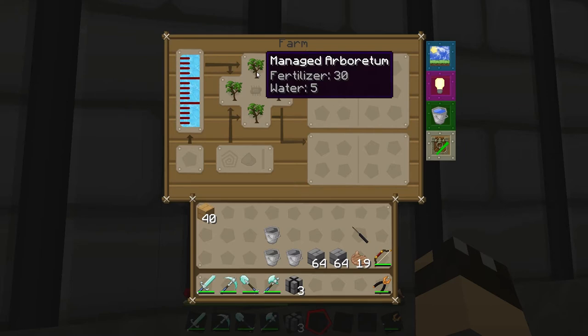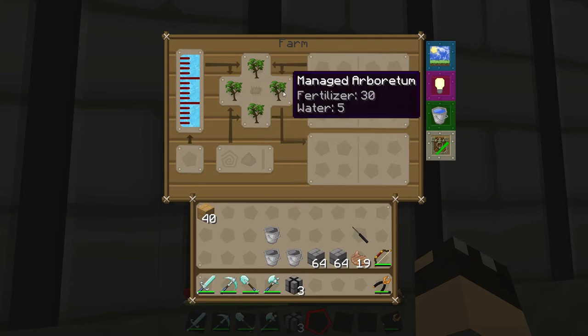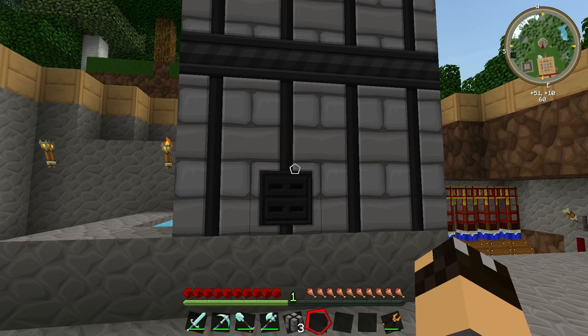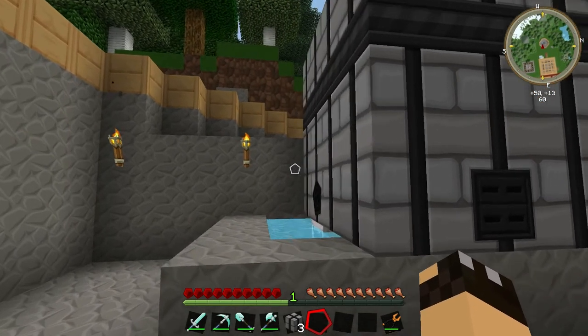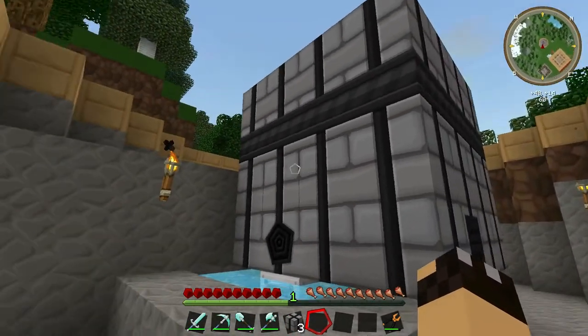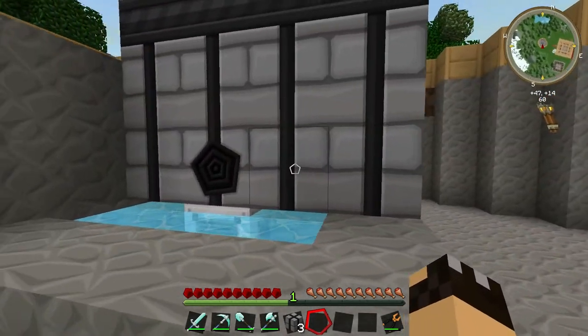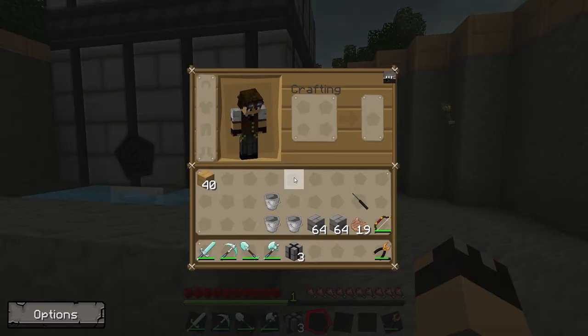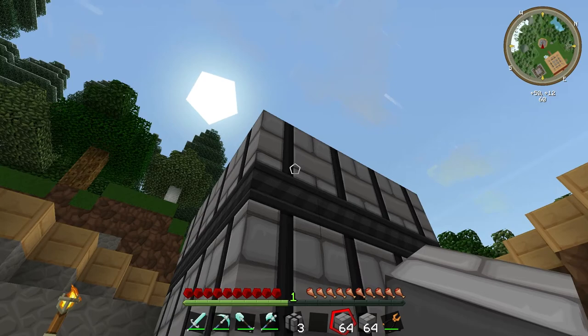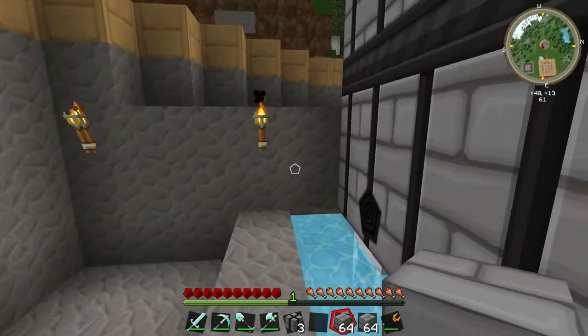By default the farm is a managed arboretum, which means it will plant trees. The good thing with the multi-farm is you can set it to do a variety of functions. But before we do anything else we need to build a level base for it to plant the crops on, because at the moment it's just a block in a hole.